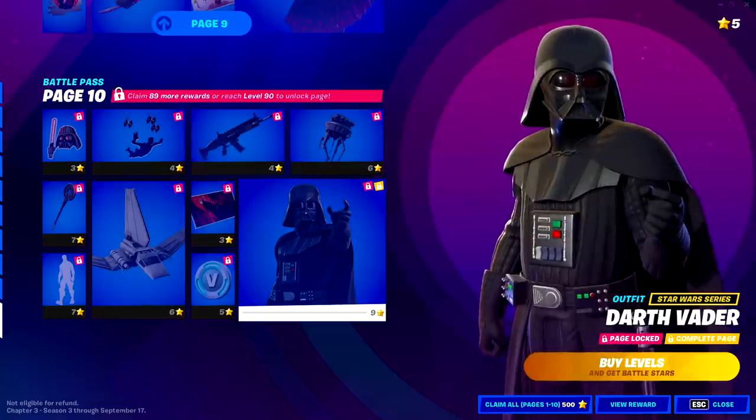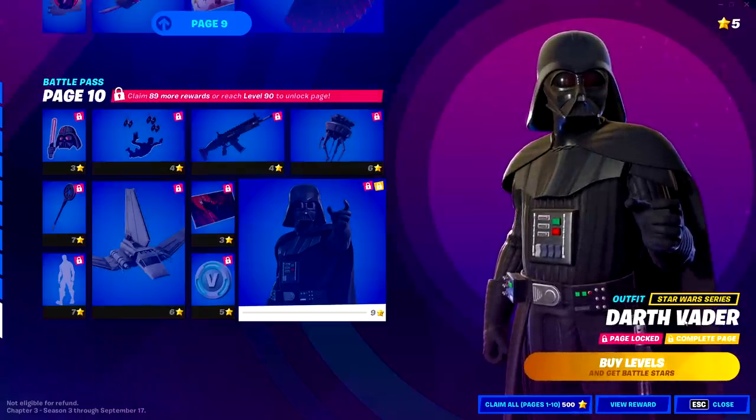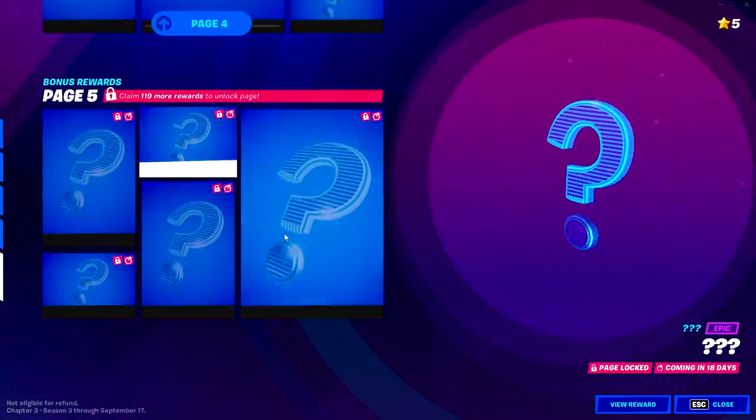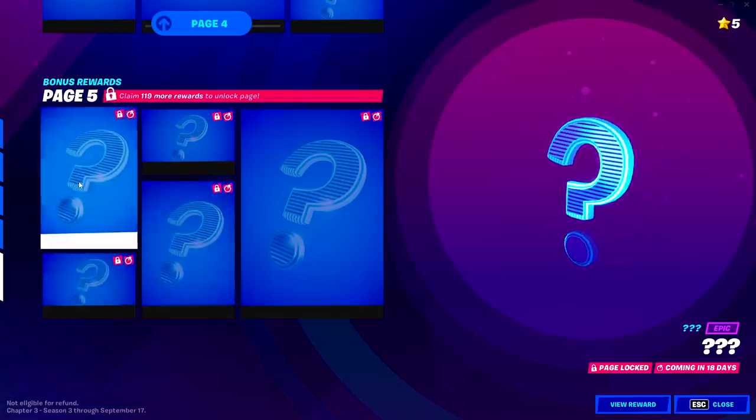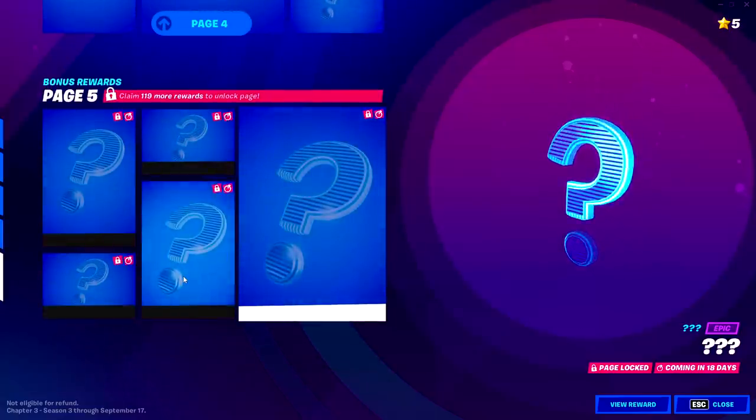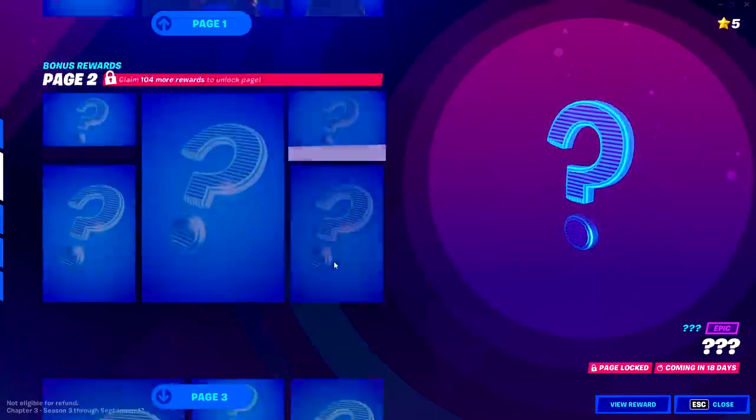If you're wondering what you get for max level this season, you get Darth Vader at tier 100. You'll also be able to unlock bonus level edit styles at level 200, but they're blocked out right now because Epic wants to surprise us later and doesn't want anyone who bought tier 100 to have all the super level styles on day one.